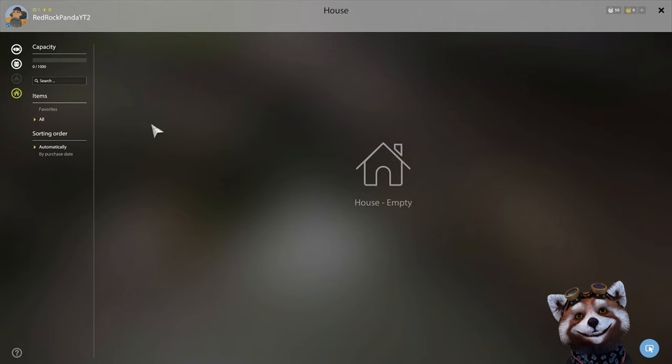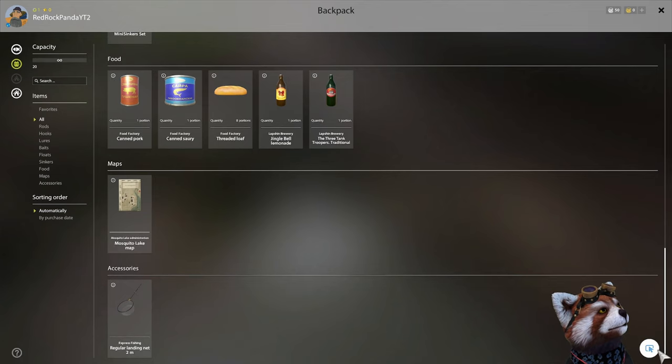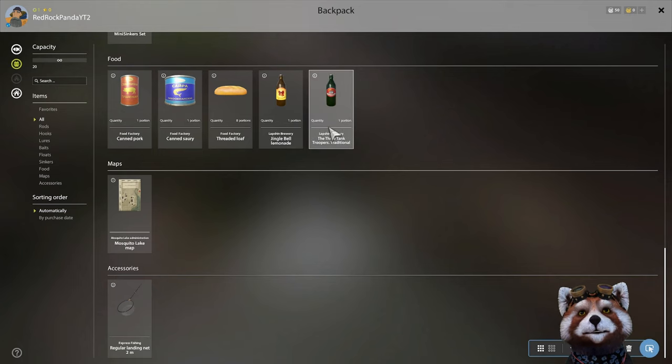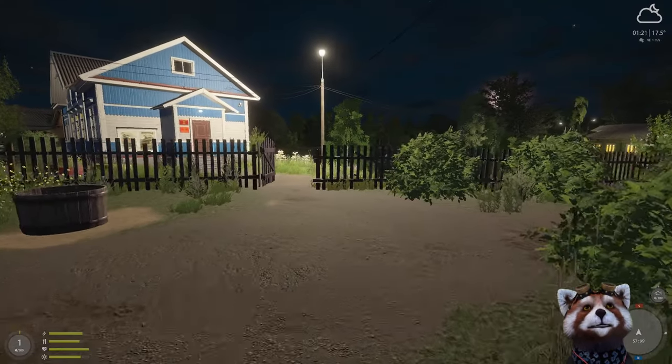Coming back out of the house, press Y to access your storage. While storage may not be very useful right now, it can be later on to clean up your backpack. Press the backpack icon at the top to display everything in your backpack, then select an item and press the house icon to move it into storage — for example, moving the beer into the beer fridge, right where it belongs.